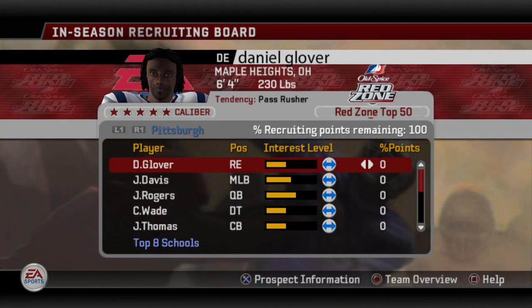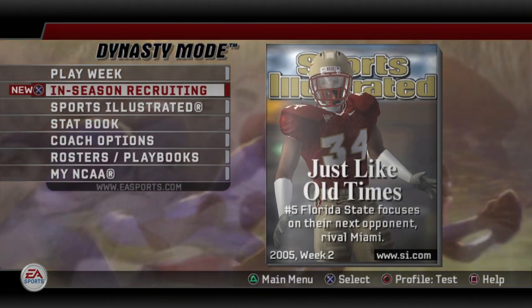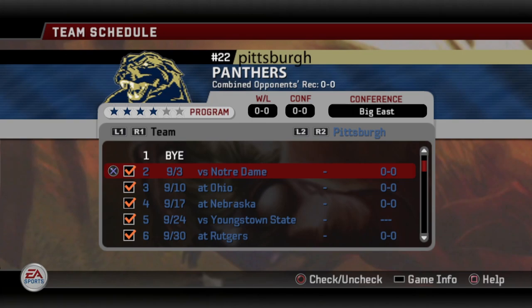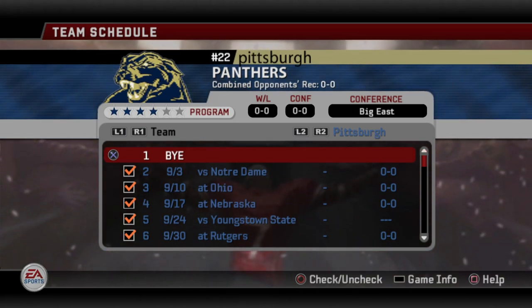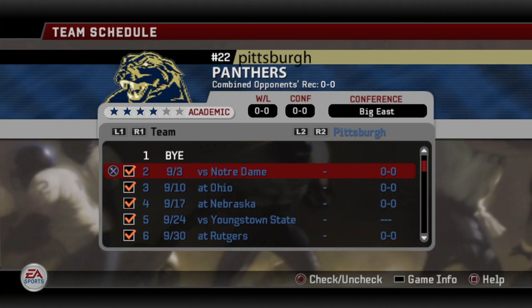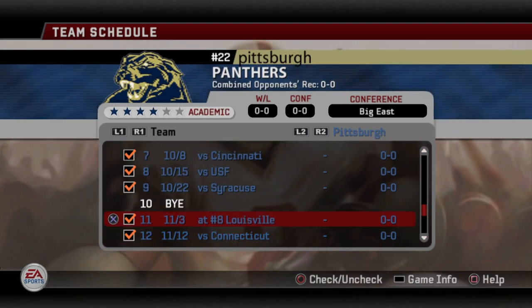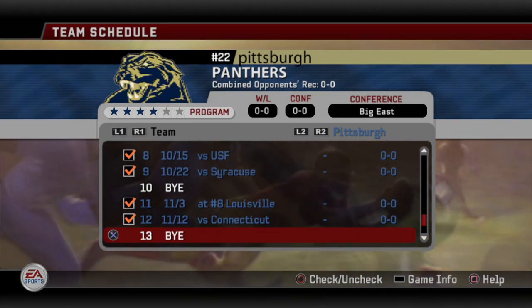Let's dive into in-season recruiting. We're still with our Pitt Panthers — we started our dynasty. If we go to Play Week, I'm going to cover an entire season of what in-season recruiting looks like. We are currently in week two. In week one we selected our 12 prospects, and now week two going forward is where we actually recruit these prospects. I'm going to go through every single week up until we don't have any more players to scout or recruit.